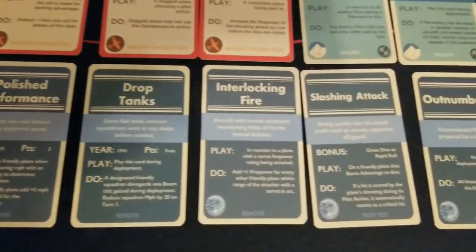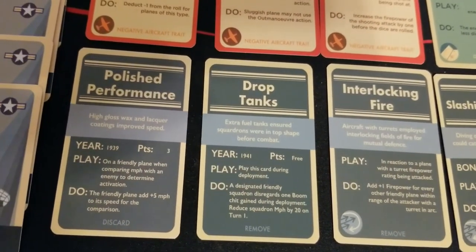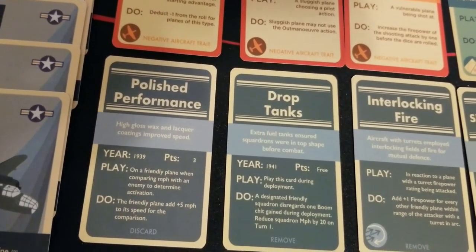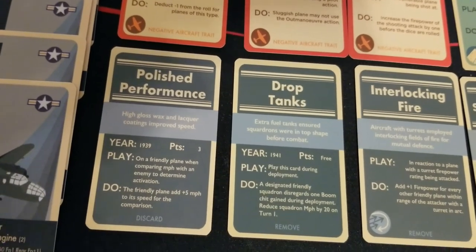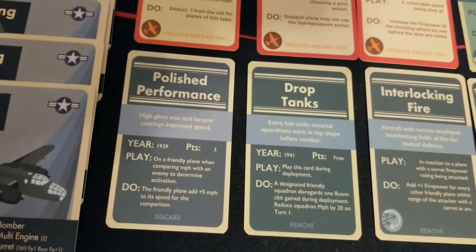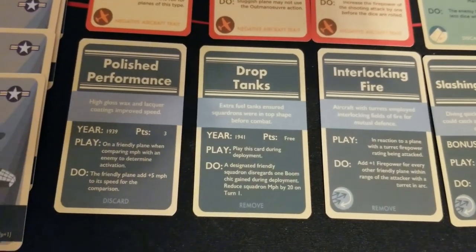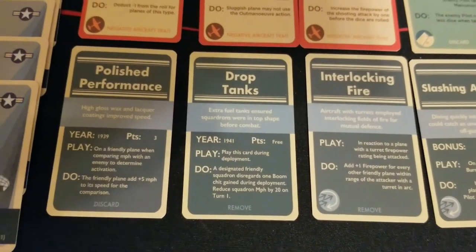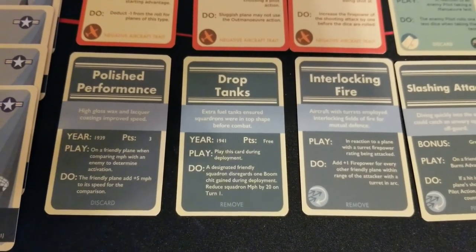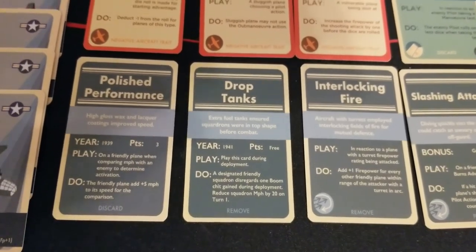Moving on, we get equipment and some other things going on as well. Polished performance is for 1939 planes, costs three points, and basically involves putting wax and lacquer on the plane to make it faster. When comparing MPH with an enemy to determine activation, the friendly plane adds five miles per hour for comparison purposes only. Then drop tanks — a 1941 free upgrade. Play this card during deployment: a designated friendly squadron disregards one boom chit gained during deployment, but you reduce squadron MPH by 20 miles per hour on turn one if that becomes relevant.